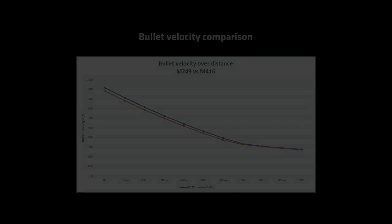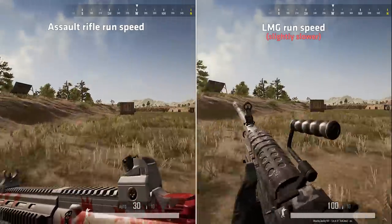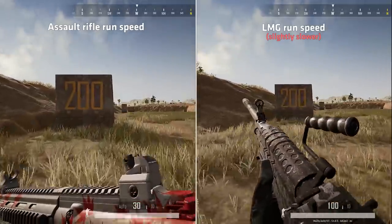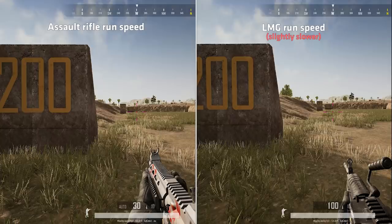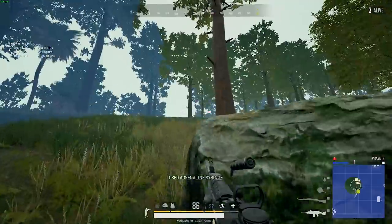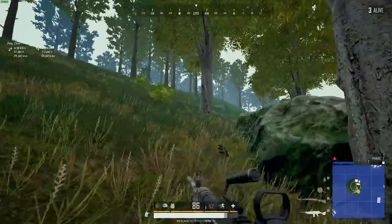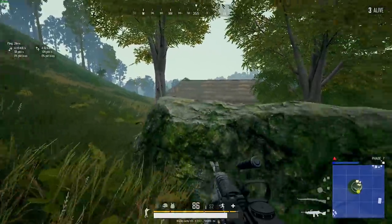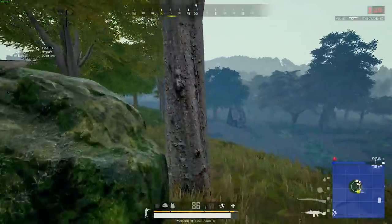A downside of using the M249 is run speed — you will run slightly slower while carrying it. In this example I'm running 200 meters with the M249 and the M416, and you can see the difference at the end. So all in all, the secret to the M249 is to use it and to crouch while spraying. Those first bullets will be fired with extremely low vertical and horizontal recoil, an incredibly low time to kill, and a lightning-fast bullet velocity. Do not leave this bad boy behind.